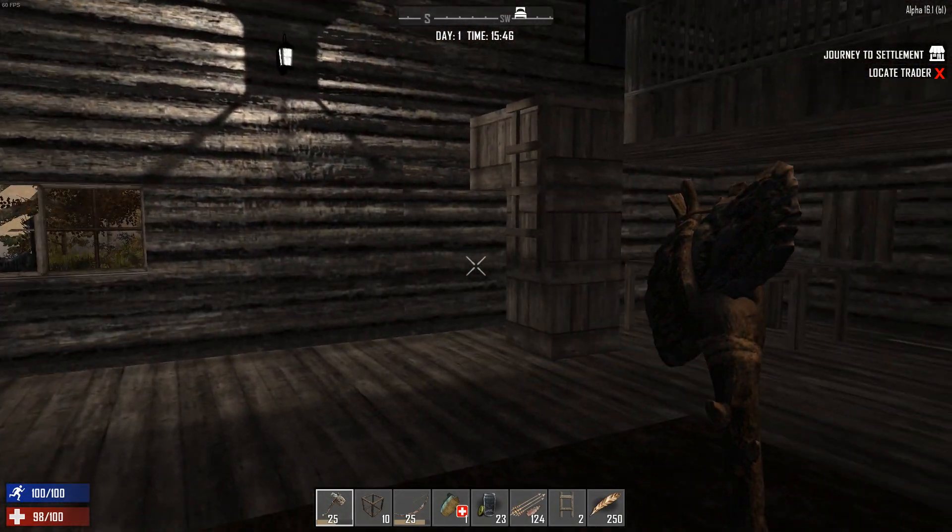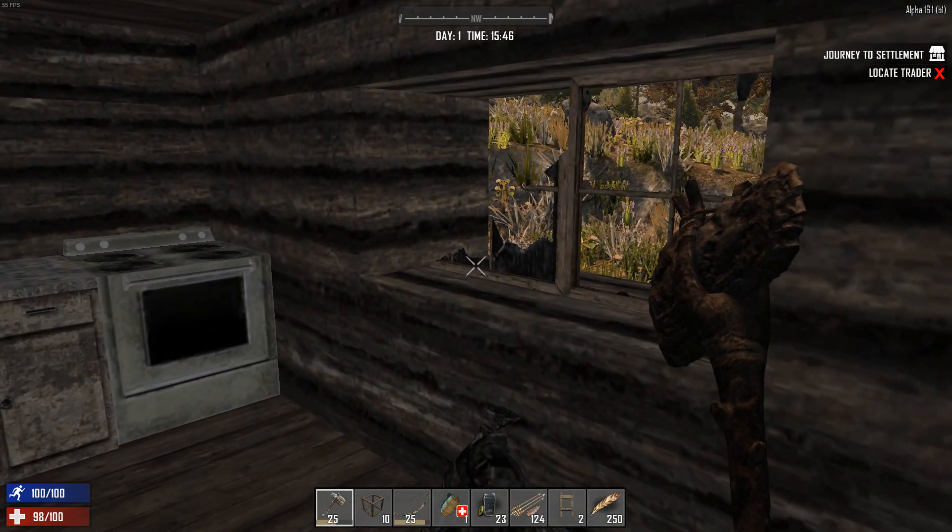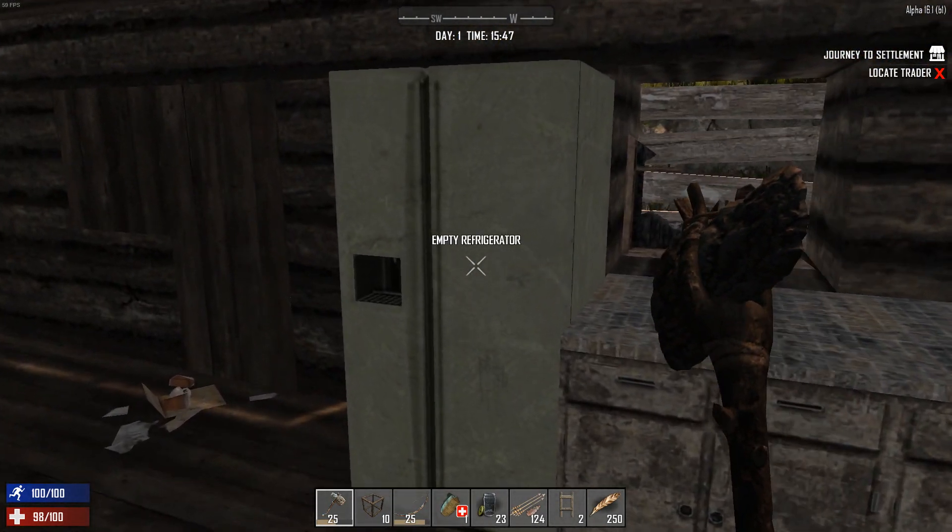So you're probably wondering how am I going to get out of the house now — but what I'll do is break a window. I wonder what that noise was — it's the fridge. Can you hear it?